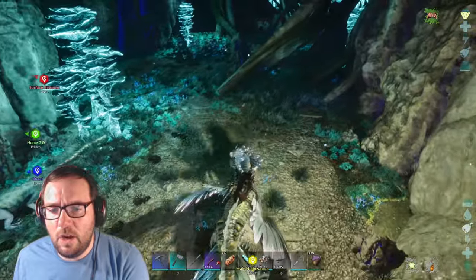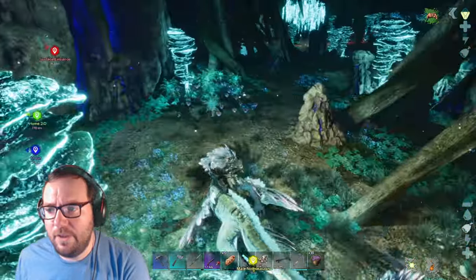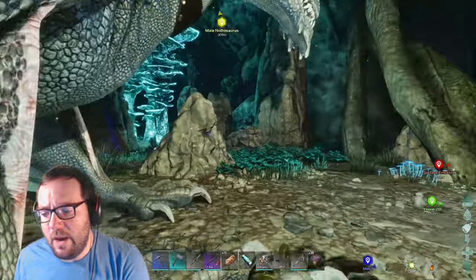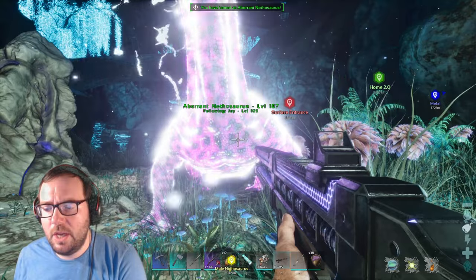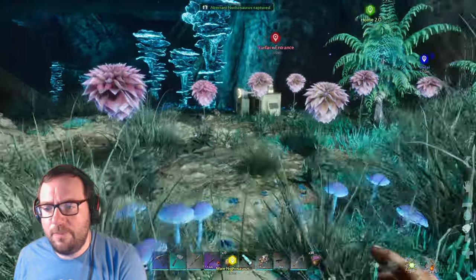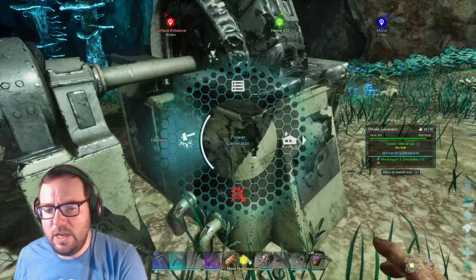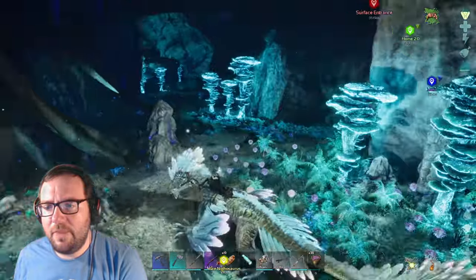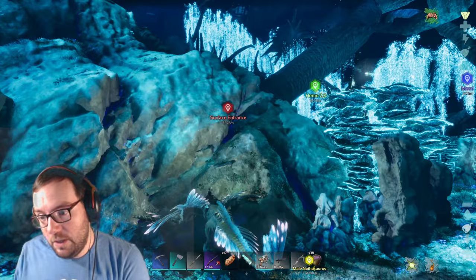There's a snake - I need to kill it without hitting the Nathasaurus. That was easily a headshot. Rock Drake, you stay right there. And there we have it - male Nathasaurus has been tamed! We don't have any saddles at the moment. Let's demolish that trap for resources. We got ourselves a male Nathasaurus. Not the greatest level, but the female wasn't the greatest level either - they're both 125s, which is kind of perfect.